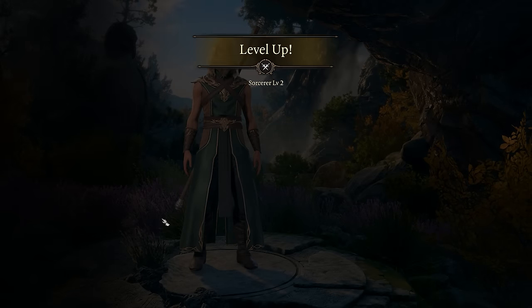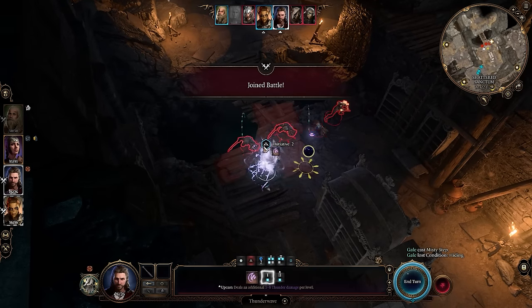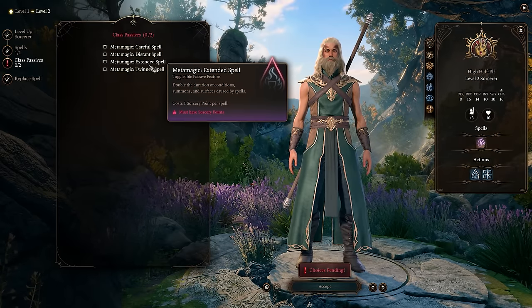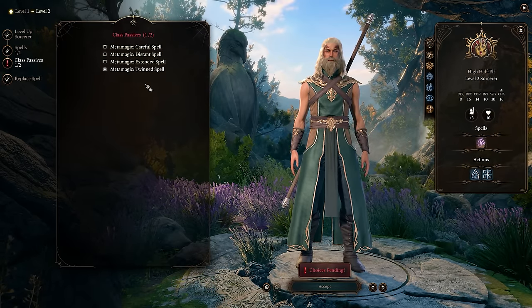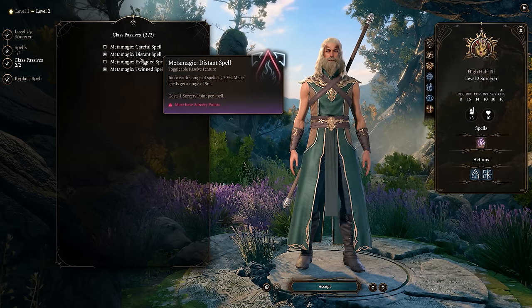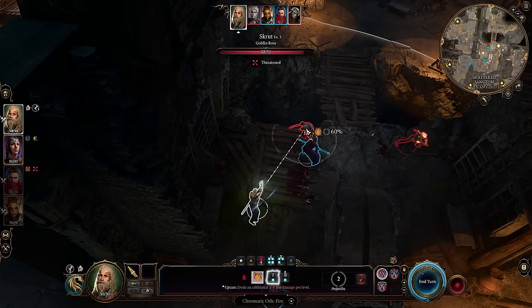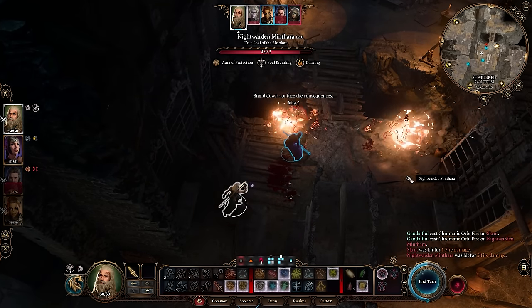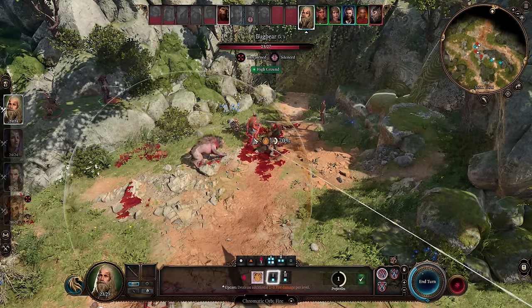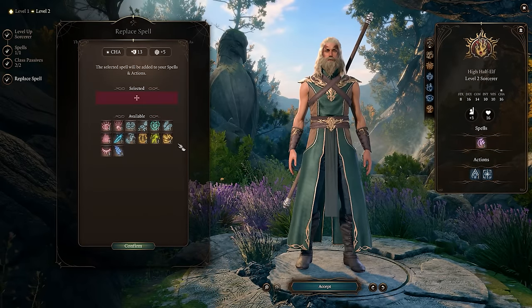At level two, we start unlocking some very interesting passives plus one additional spell. I'm going with thunder wave since it's great for dealing damage and knocking enemies off high places. For the metamagic passives, the two best early on are distant spell, which increases spell range by 50%, and twin spell, which lets us cast a spell a second time — instead of targeting just one enemy, we can target two, essentially doubling our damage. We also have the option to replace a spell, but for now we'll continue as is.